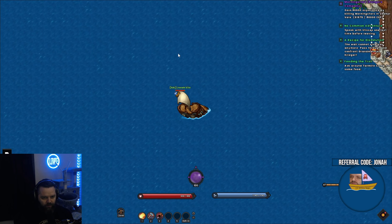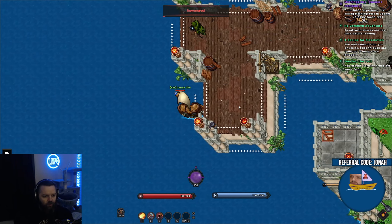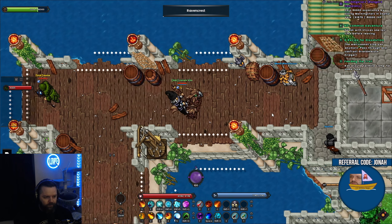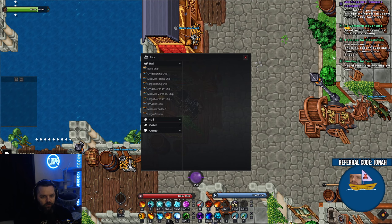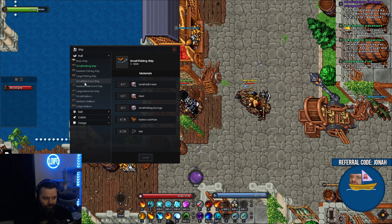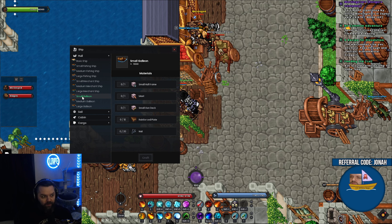We also have a trade pack on us right now. If you're looking to get into boating specifically, you're always going to need to talk to the ship builder. I recommend you look at the ships, see what's available. If you want to get out of the basic ship you need to go with either a small fishing ship, small merchant ship, or small galleon. After playing the game way too much, I personally would not have started with a small galleon — I would have started with a small merchant ship.